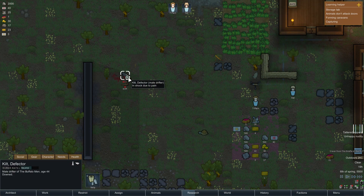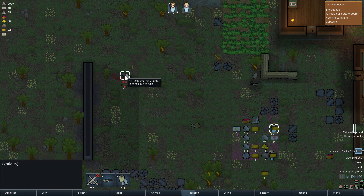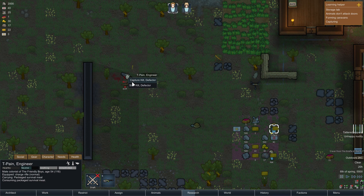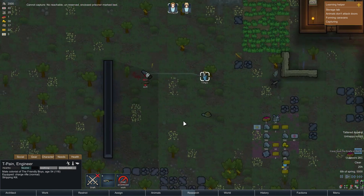Aw, wrecked. In shock due to pain - what do I do with that? Capture, kill, defector, strip. Do I really want to - what can I do with him? I can capture him. Should we capture him? Let's capture him. Oh no, cannot capture - no reachable, unsaved, enclosed, prisoner-marked bed. So I'm going to strip him. Strip that bitch, get him naked. Cat loves people who are naked so that'll work for her.